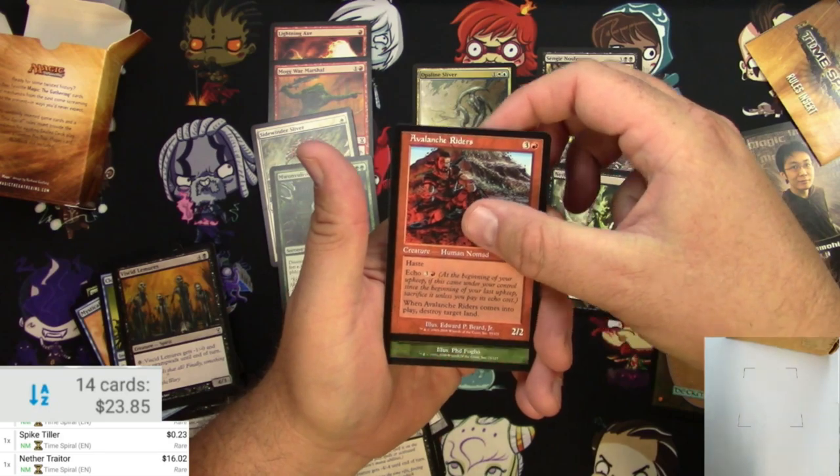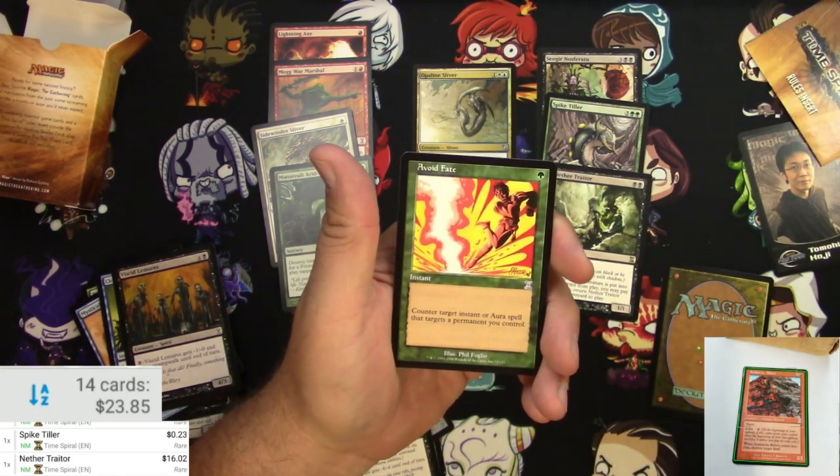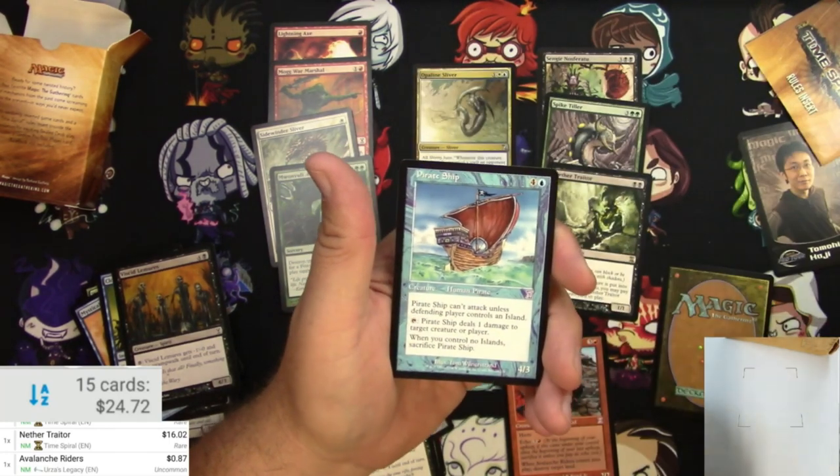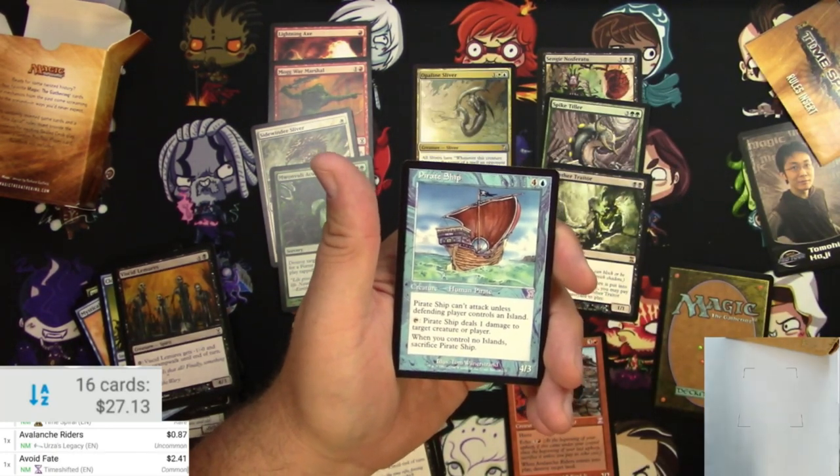And then we're gonna get some time-shifted cards. Got the Avalanche Riders — Nether Trader is 16 bucks, there's a winner! Avalanche Riders, Void Fate — a little bit there — and a Pirate Ship. So Void Fate's okay.